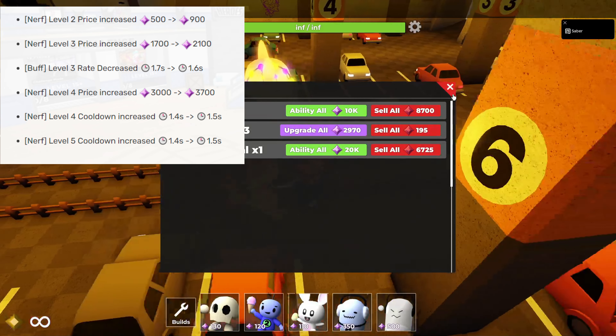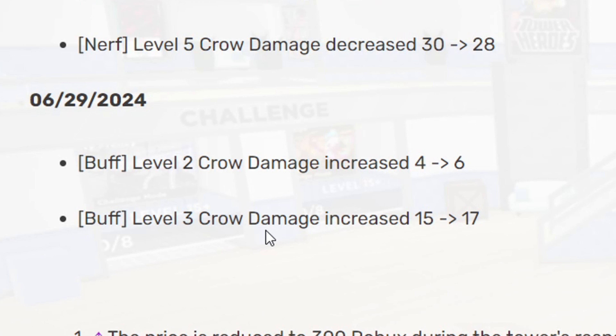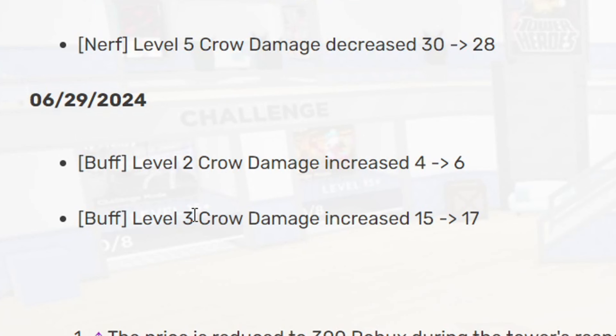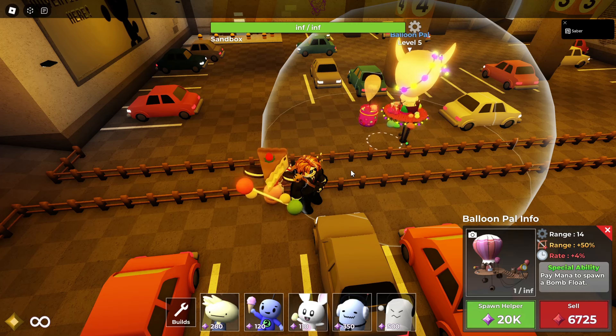The crows now will stay locked on to targets and have increased damage across all levels. But the best part is this isn't even entirely true — it's only level two and three that got their prices changed, not even level five. So this tower is pretty much exactly the same; there isn't even a real change.